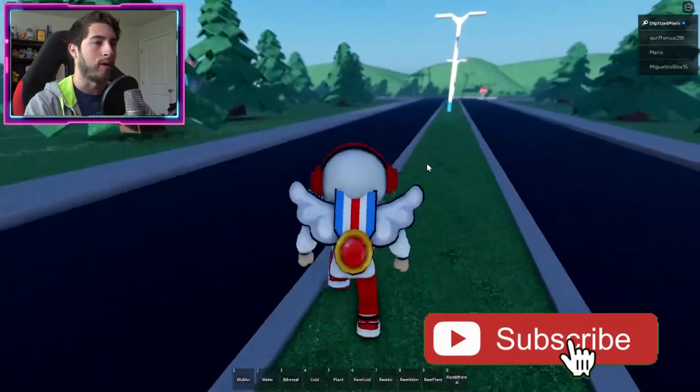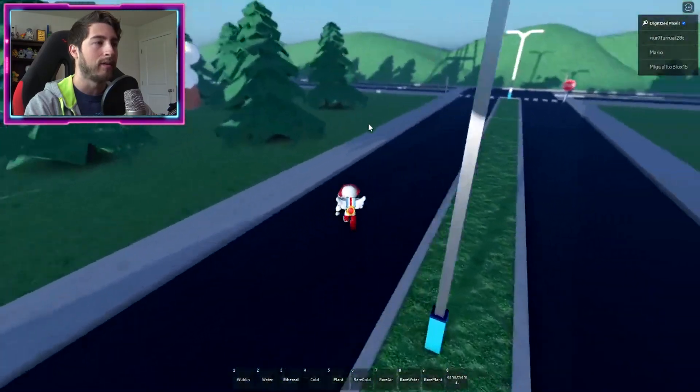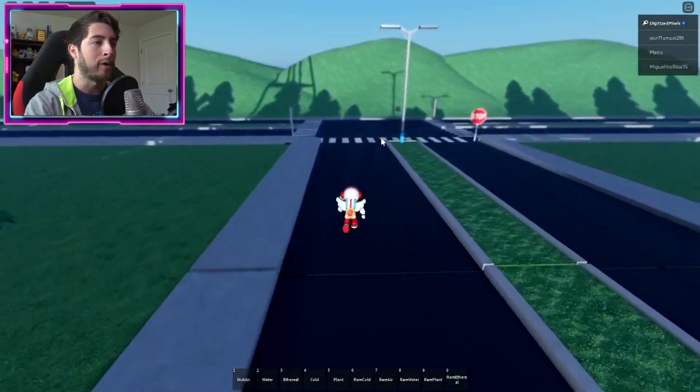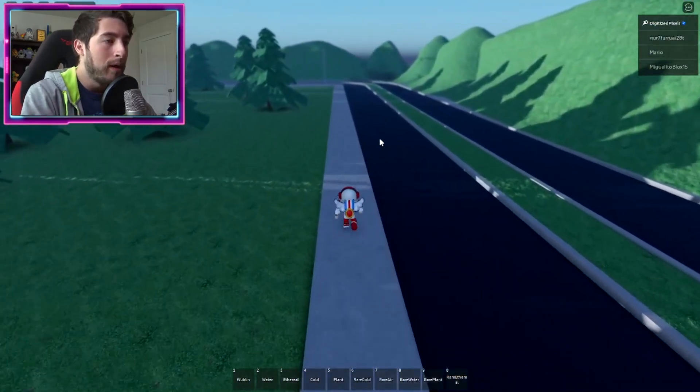We're gonna go this way. If I zoom out, you're gonna be going past this playground here, going to this intersection, then we're gonna go ahead and take a left turn here.